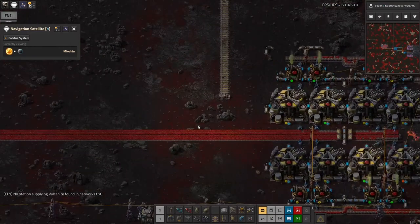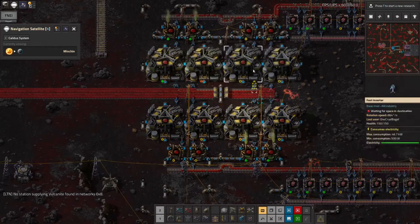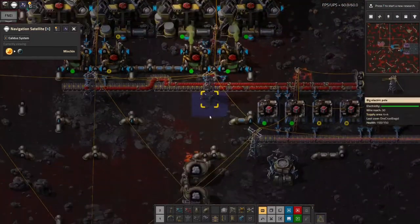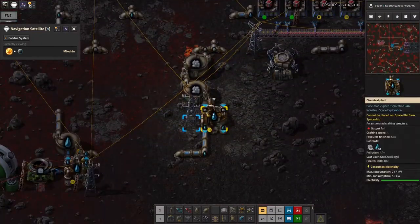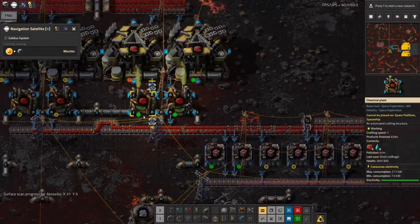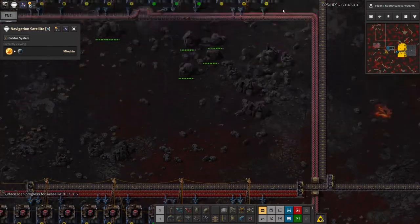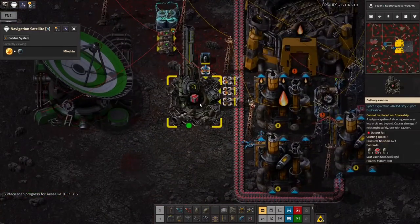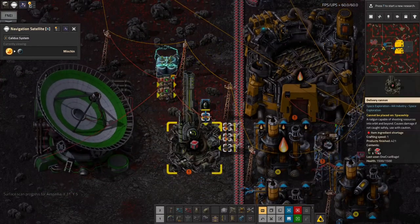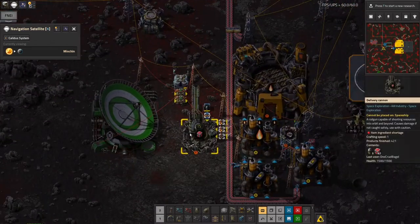What this has done is allowed me to get my vulcanite processing running again, because that was going through significant quantities of water — the washing stage turns into steam, and I was condensing the steam back down but it was still only about 90% effective, so I was losing quite a lot of water. But that means I now have oodles of washed vulcanite coming out. I can turn that into vulcanite blocks, which then get passed down here and loaded into a delivery cannon, firing them off now.